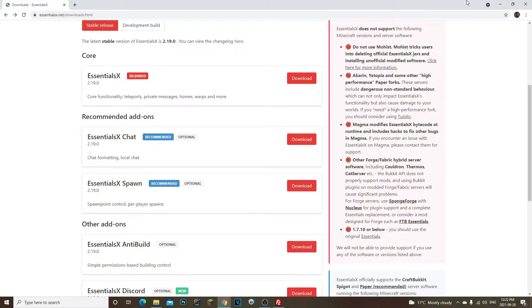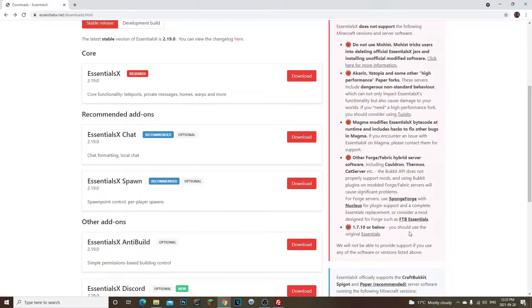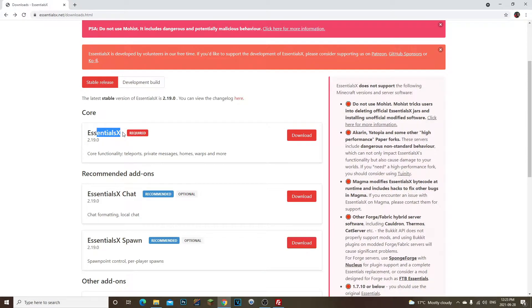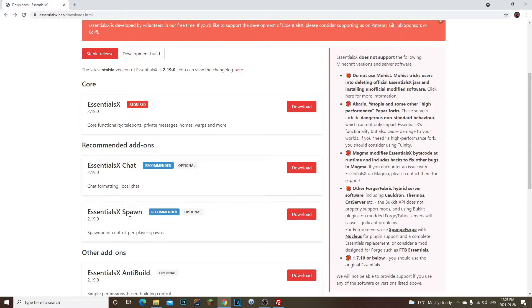The reason for the internal command error was that I had installed the wrong version of EssentialsX Spawn — 2.18 instead of 2.19. I uninstalled EssentialsX and EssentialsX Spawn, then reinstalled both. If you're on Minecraft 1.16.5 up to 1.17.1, go to the Stable Releases page, download EssentialsX and EssentialsX Spawn of the exact same version, and it should work.